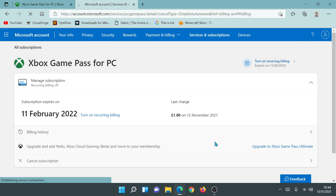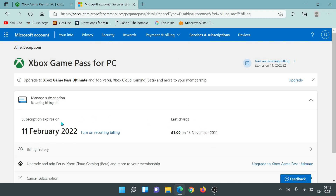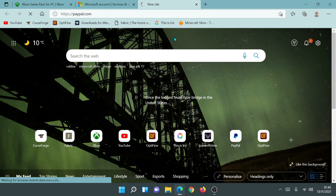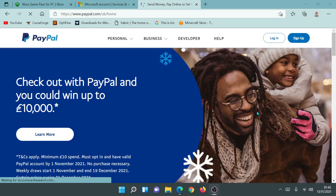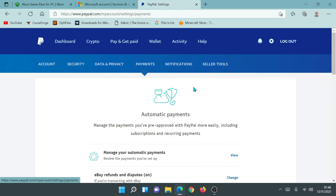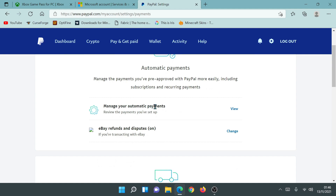Going back into the subscription page, it now says subscription expires on 11th February 2022. Because I used PayPal, I also need to go into my PayPal account settings and de-link Microsoft from PayPal so they can't charge me any more money. I'll go to paypal.com, log in, and show you how to de-link the Microsoft account. Once logged into PayPal, click the cogwheel to go into Settings, then click on Payments, scroll down, and go to 'Manage your automatic payments.'